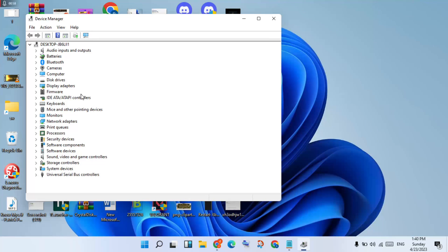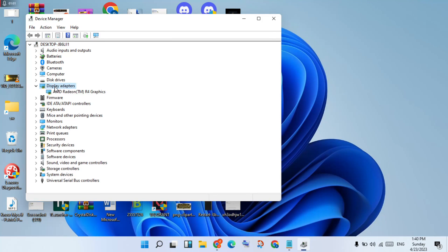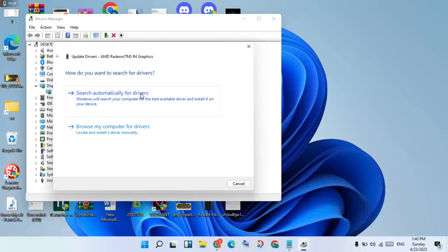You will see the Display Adapters. Double-click to expand it — check your Windows graphics driver for NVIDIA, Intel, or AMD. Right-click and select Update Driver, then choose Search Automatically for Drivers and click to select it. Your best driver will be installed and this step is finished.